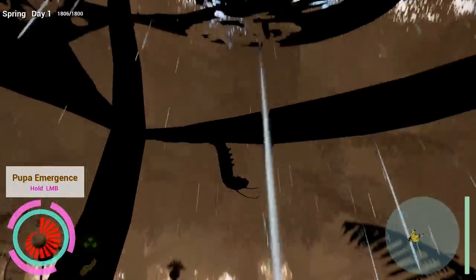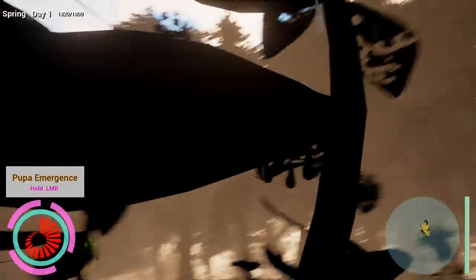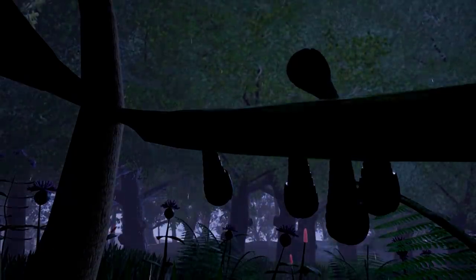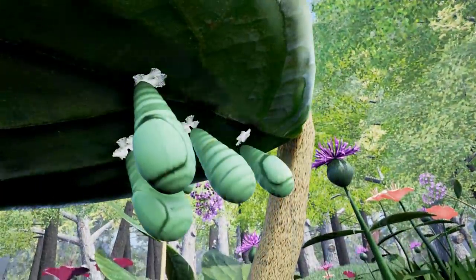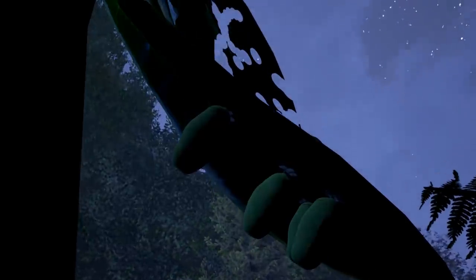It's raining - look at that! I'm under the safety of my leaf. Pupa emergence - hold left mouse button. I don't even know what's happening, it's hard to see, but we're turning into a cocoon. For one day you shall soar the sky. Look at how cool that is! Obviously we're going to do a time-lapse now because nobody wants to sit and be a cocoon for a few months. Look at this idiot doing it at the top of the leaf - they don't ever do that. We're slowly getting a little bit bigger.